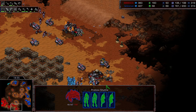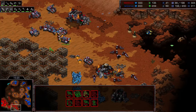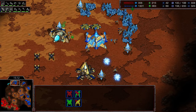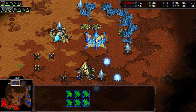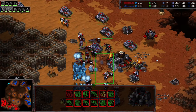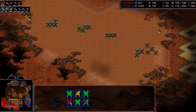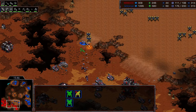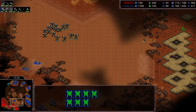At 69 probes, Quickly decides not to build any more. Sixty-nine probes and just staying there for the rest of the game. Another drop follows, and the damage keeps accumulating. It's almost comical how far ahead Quickly is at this point - it's going to be incredibly difficult for Rush to come back now.